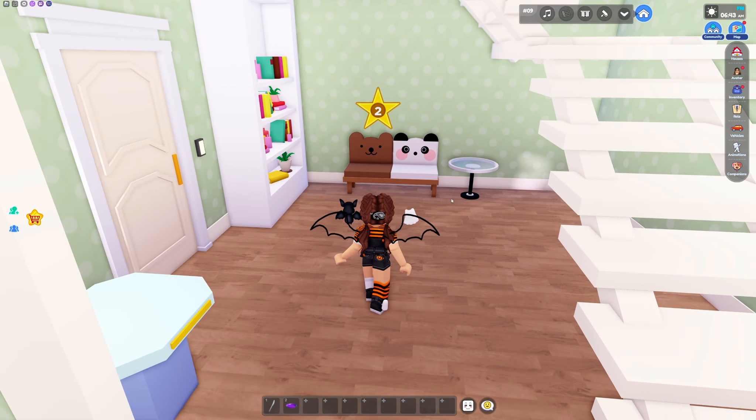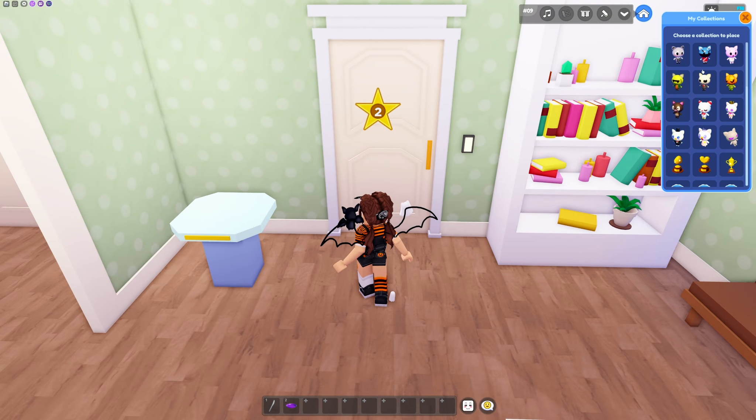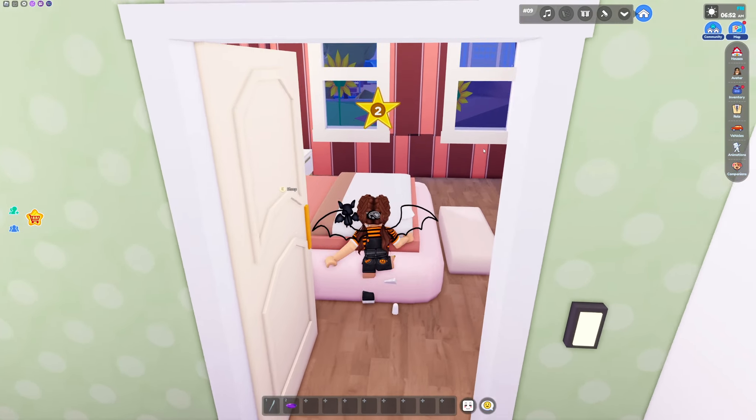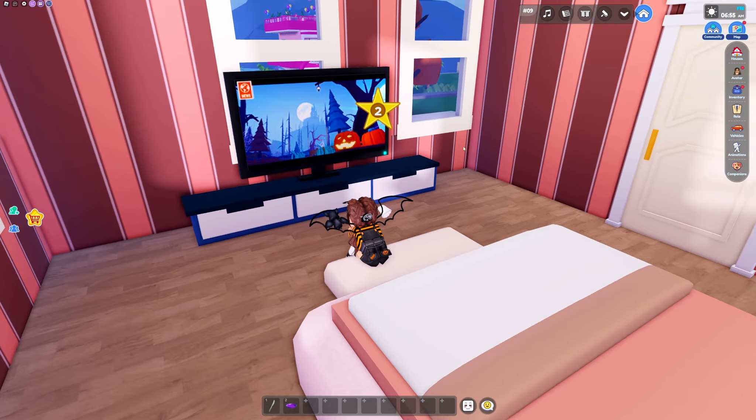We've got our cute little chairs, our bookcase, and a little place for your collections. I'm going to put my little zombie guy there. Then let's go ahead and head into our second bedroom — this one is going to have your sandbox and we've got our TV over here.